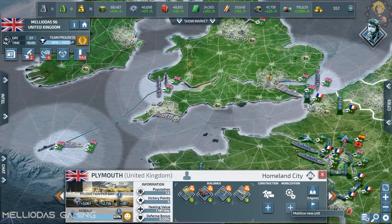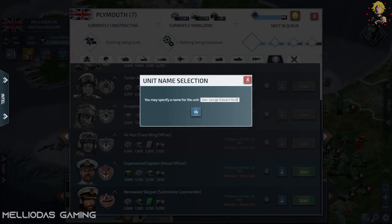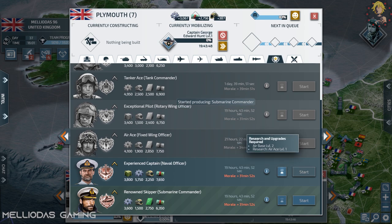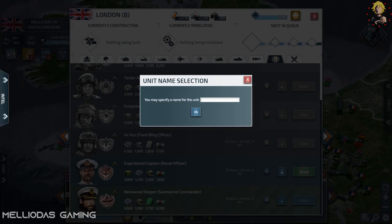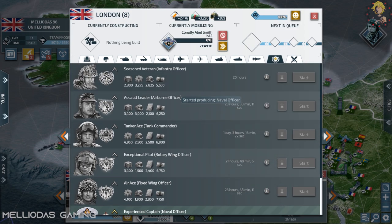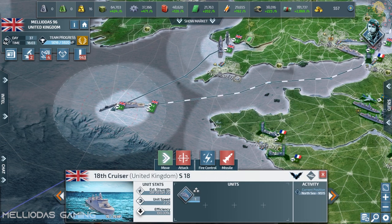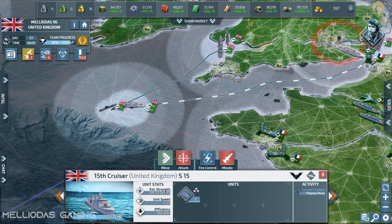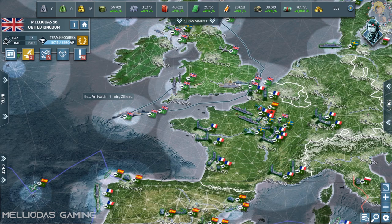I'm going to name my officers with the original names from World War II of the British navy: Captain George Edward Hunt — the naval officer — and Captain Abel Smith for the naval officer. We try to make this as realistic as possible and use the right names. My British fans, you can correct me if I made a mistake about the names — I expect your remarks in the comment section.